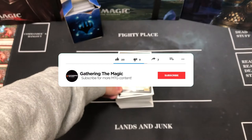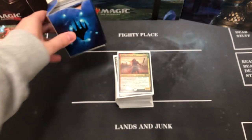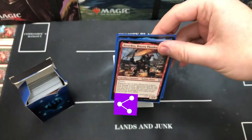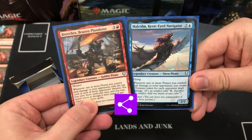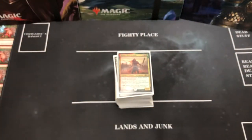Before we get going, please do remember to like this video and subscribe for future Magic content. Also, if you haven't already, check over on our Instagram where we are currently running a giveaway for a partner pairing deck of Malcolm and Breaches, so do check that out.